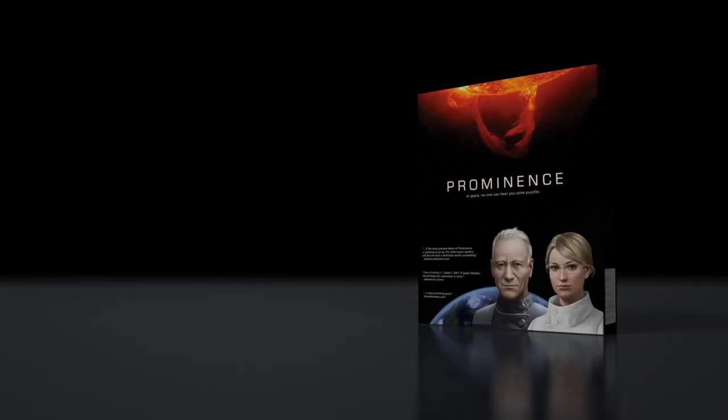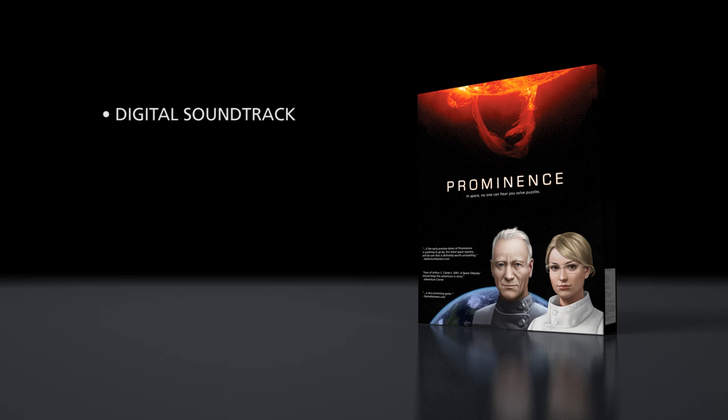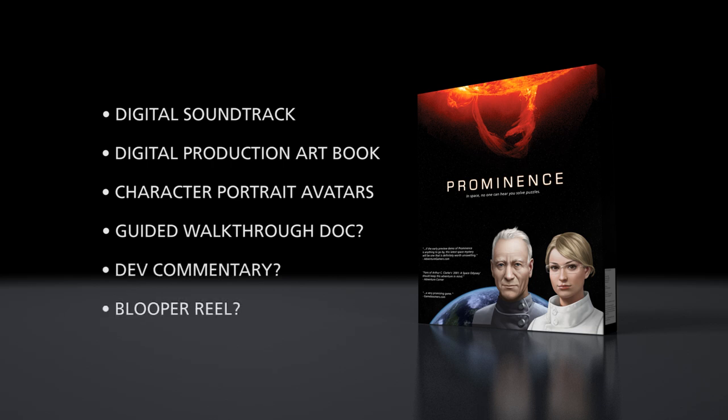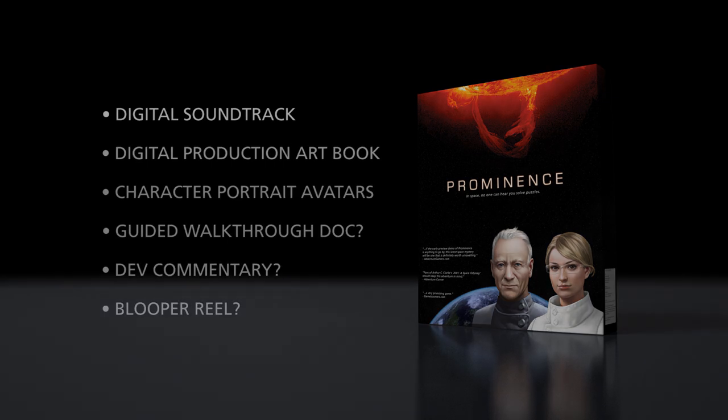If you ever bought one of those classic point and click adventures, you might remember all the goodies that were often included in the box. Well, with Prominence, we're hoping to rekindle those memories. Every purchase of the game will include a collection of downloadable extras, including the complete soundtrack with more than 40 minutes of original music, a digital art book, character portrait avatars for many of the main characters, and a few other goodies that we'll announce as we get closer to release. You don't have to be a backer or spend extra money — it's all just part of the fun.